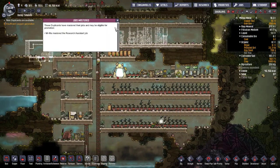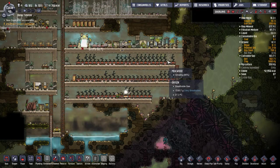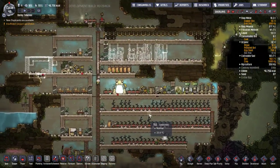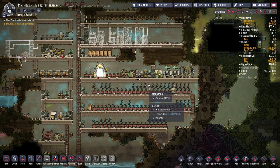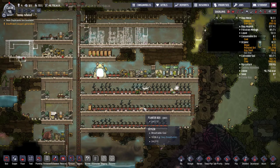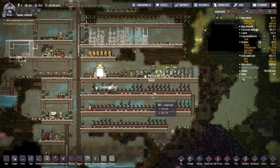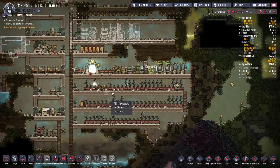I am worried about my dirt — I have tons right now, but this is a lot of millwood. I don't think I've ever grown this much at a base. I'd ideally like to swap over to mushrooms immediately, because one problem I didn't foresee is that all this millwood takes a long time for dupes to harvest, plant, and fertilize. It takes up a lot of their scheduled time.